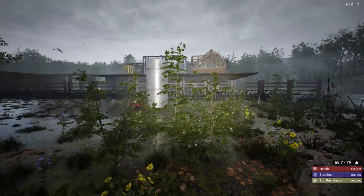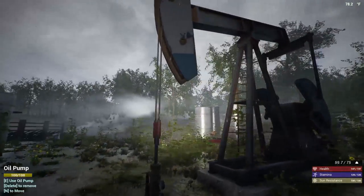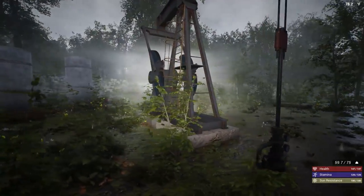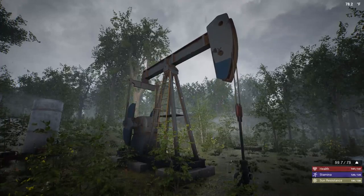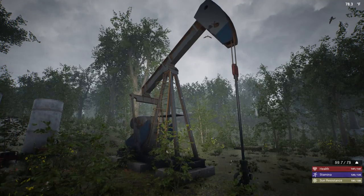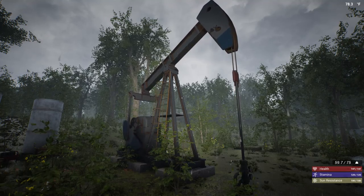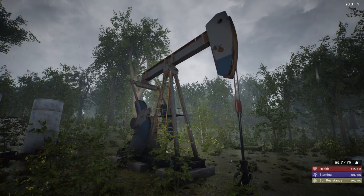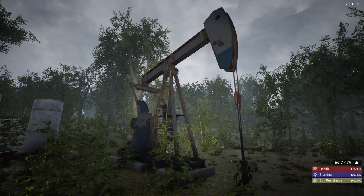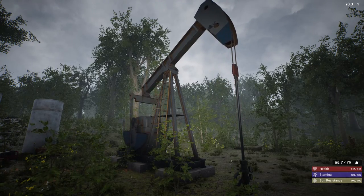The last option for powering the mineral extractors — and the best one — is the oil pump. The oil pump is by far and away the best way to power your mineral extractors. It was just released in the version 9 update. What it does is power every single mineral extractor you have placed on the map, regardless of where you place the oil pump and regardless of how far the mineral extractor is from the pump. So it's extremely overpowered right now and will probably be nerfed soon.